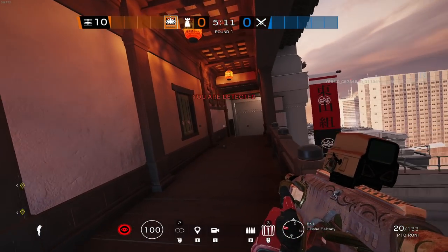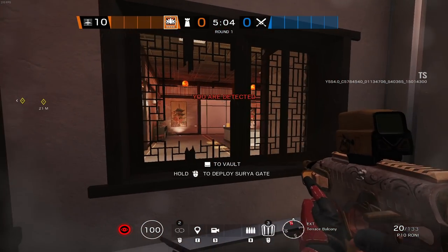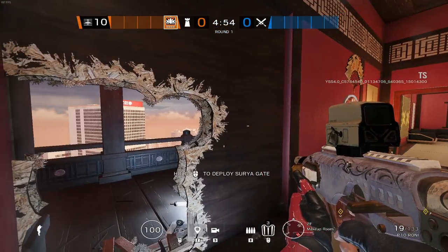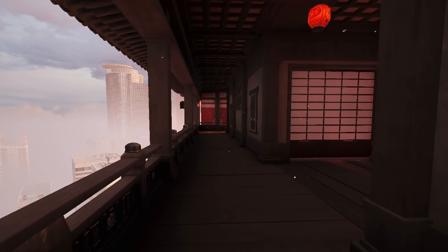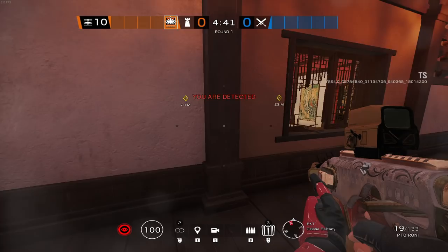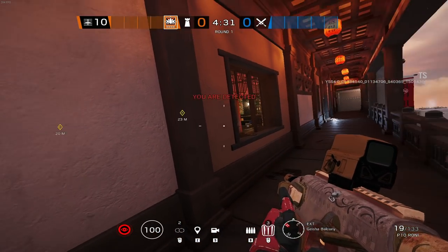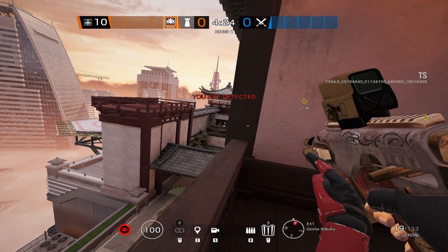Previously as an attacker when you were out on the balcony you were susceptible to being run out on, especially from this window here which goes through to the Terrace area. People would jump out of there and kill you. Back in the day you had the option to dip into this area and you would be safe because they couldn't see you from down there. That's not the case now — there is literally nowhere you can go at all, you're just stuck out here.